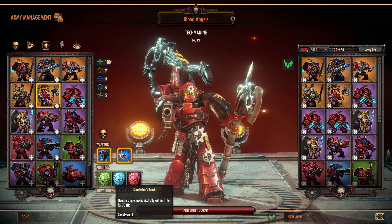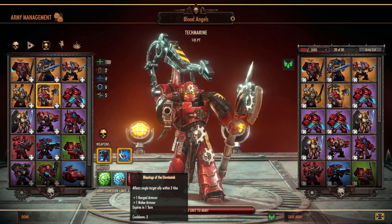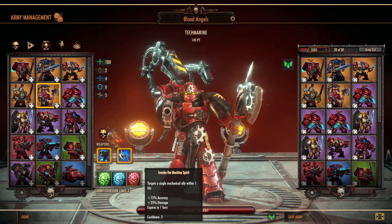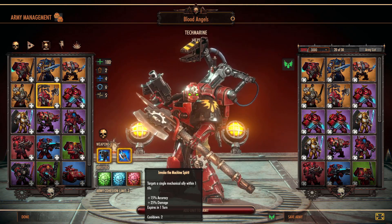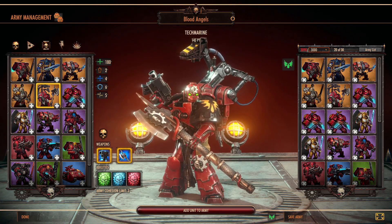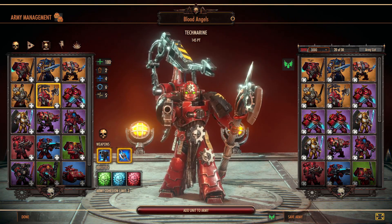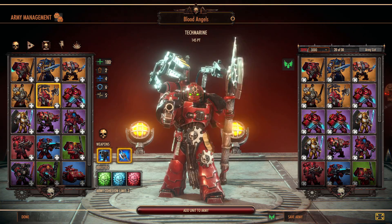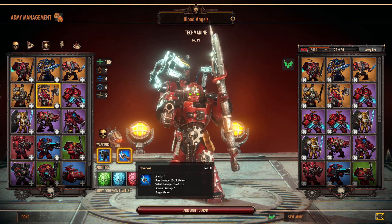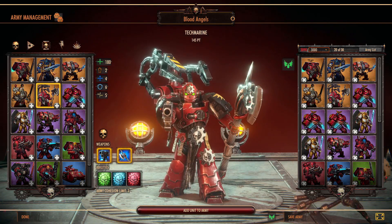The next unit is the Techmarine. He can heal vehicles for 75 HP on a standard heal, or twice that if you empower. He's got the Blessing of the Omnissiah, which stacks additional ranged and melee armor onto a vehicle. The most powerful ability is Invoke the Machine Spirit, which adds accuracy and damage — most people put that onto a Predator, drive it in, and it can effectively snipe a hero almost by itself. He also has a Power Axe for decent melee damage, but he's an easy target to snipe with only 180 health and two action points.